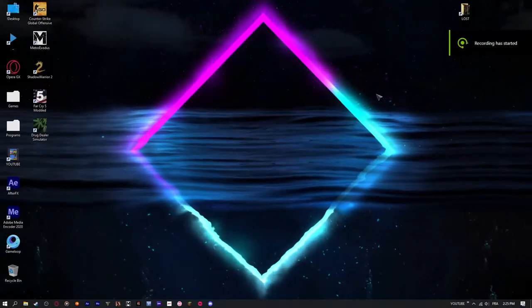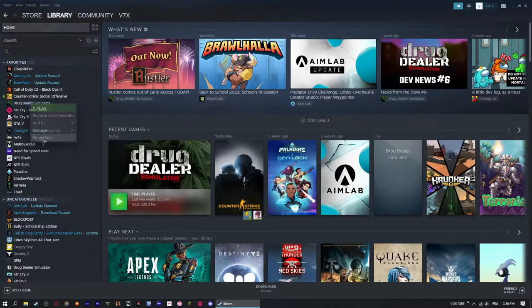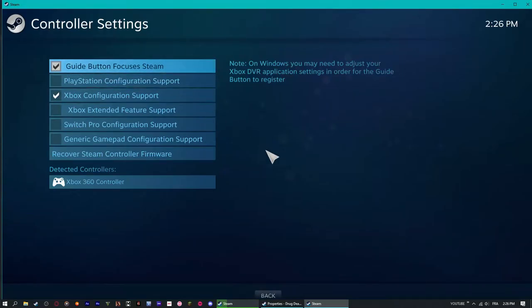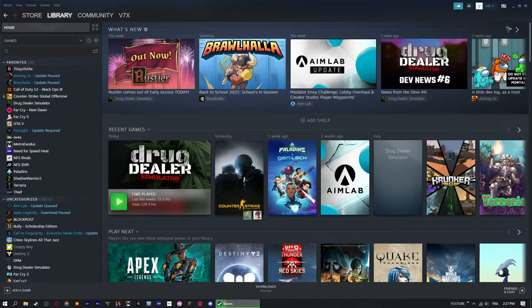Once you have your controller, plug it in first, then open Steam and go to your library. Click on DDS, go to Properties, then go to Controller. This is not native controller support, so it's probably the closest you can get to a controller experience without the game actually supporting it. Click the button that pops up, make sure your controller is checked — for my case it's an Xbox 360 controller so I check that box. Then close that window and click the button to open Big Picture Mode for Steam.